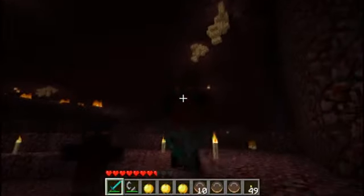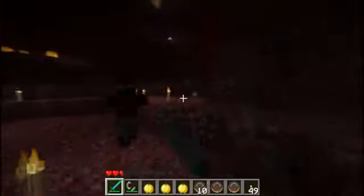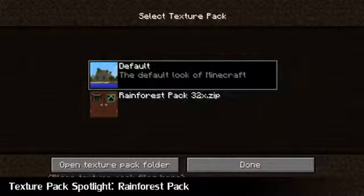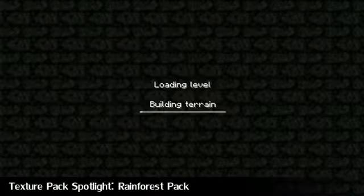My name's Suprema Pete, it's raining cats and dogs and this is Minecraft Weekly. First up as always, Texture Pack Spotlight. This week we have the Rainforest Pack.